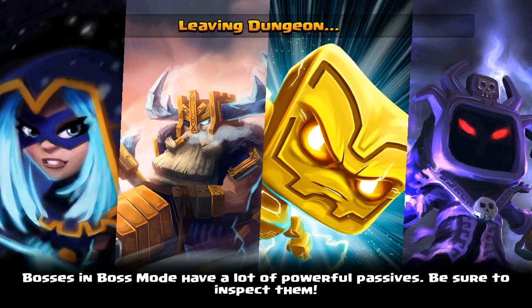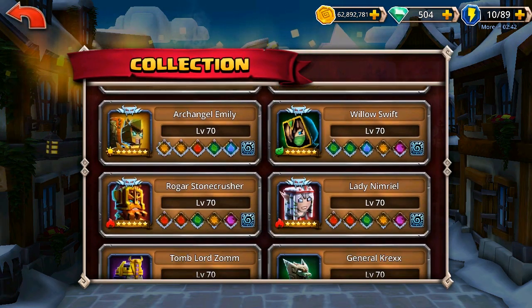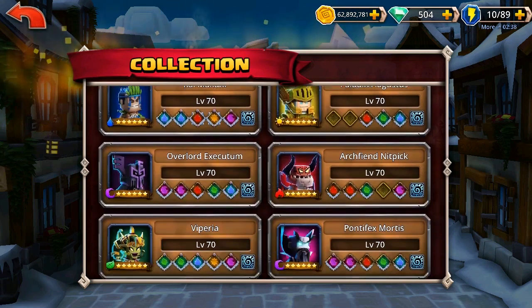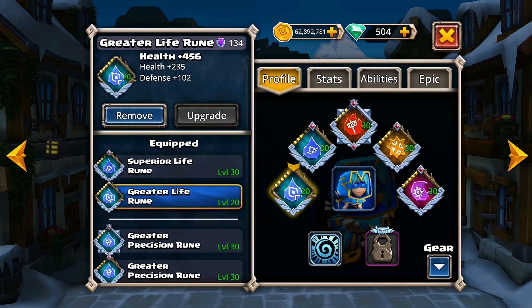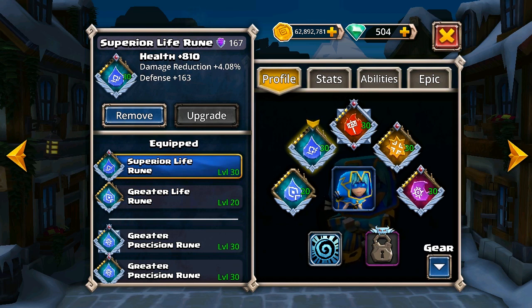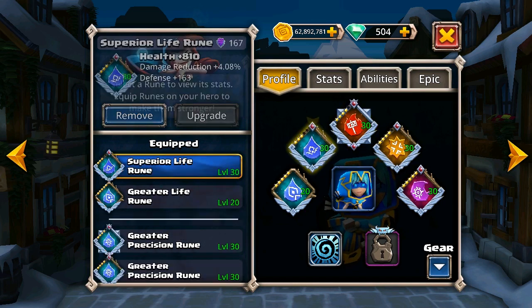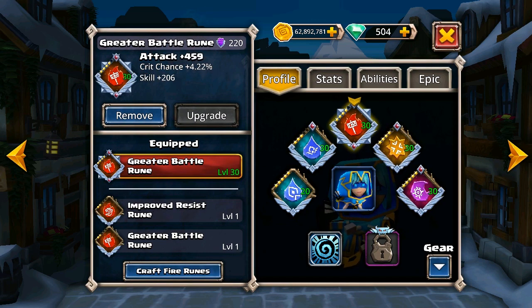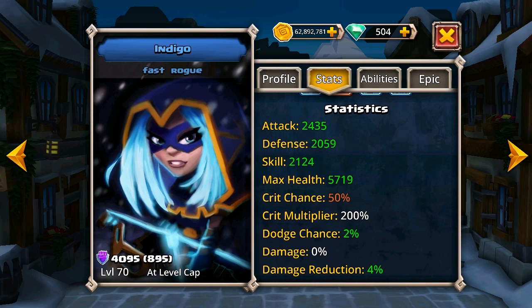Let's take a look at some runes quickly — you'll see that for a change I've got heroes that aren't massively runed up. First off, Indigo. It's quite poor really when you consider the runes on my other heroes — superior life to keep her up. My focus with Indigo is that I don't want her to have massive attack stats; I want her to keep up criticals all the time. That's her role — not to kill, but to generate energy. There's nothing especially good there. Stats-wise, a really low attack but a really high crit, and that's the order of the day for Indigo.